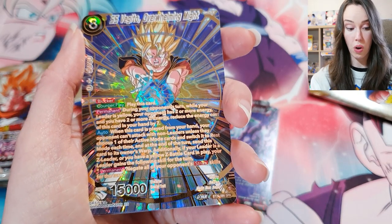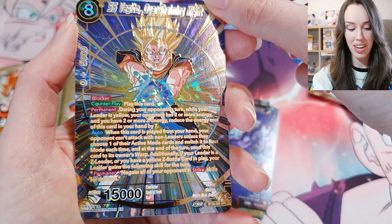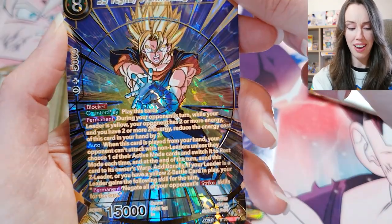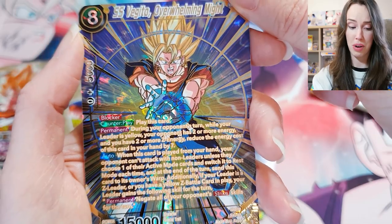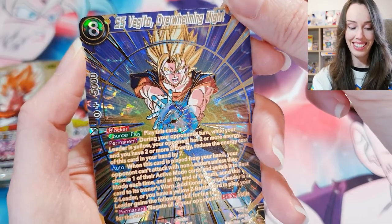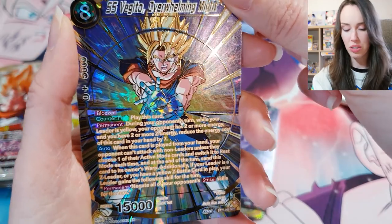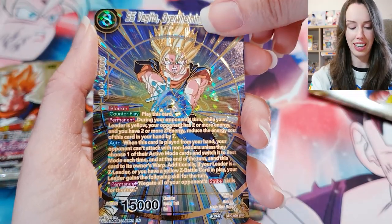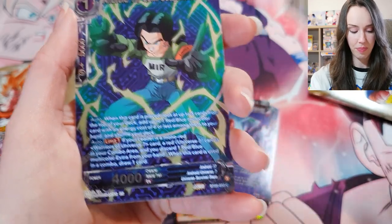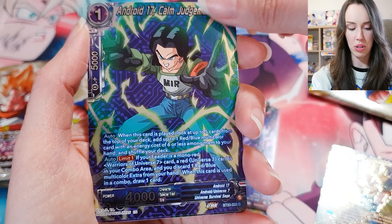SPR — SS Vegito, Overwhelming Might. Wow, the texture on this is insane in the membrane. That is really stunning. And we still got some cards behind it — can we top it? We got Android 17 — a lot of Android 17s in this box.